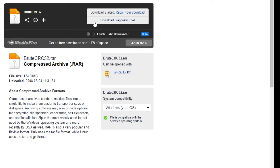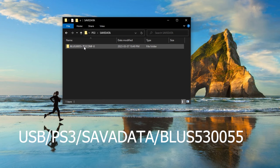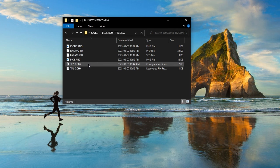Now we eject the USB stick from the PlayStation 3 and plug it into your computer. From here, we first want to download a program called BruteCRC32. Once that's downloaded, we want to locate your USB stick in the file directory in Windows. Navigate to the following directory, and you'll see a .cfg file. Copy that file. Before you do anything else, I recommend backing it up as it's very easy to mess up these scripts.